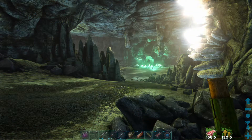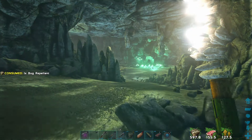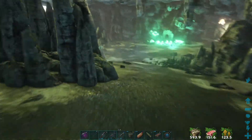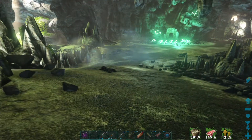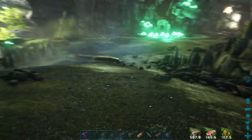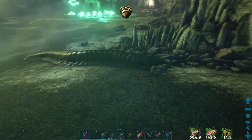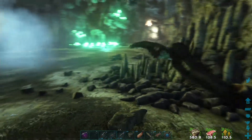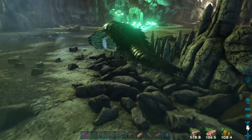When trying to tame an Arthro Plura it is best to kill all other creatures in the area or to lure it into a safer location inside the cave. The Arthro Plura can only be tamed passively. They are however aggressive creatures so survivors will have to apply bug repellent to keep them from attacking you on sight. Keep in mind that the Arthro Plura will not be tameable if it is trying to attack another creature or is feeding on a corpse.